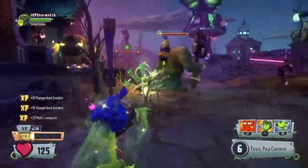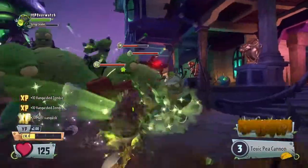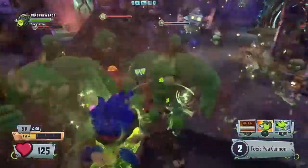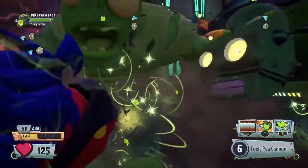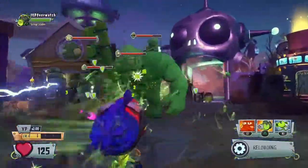No one can damage you — I love this glitch. You have to be very lucky if you're doing this on the zombies side, because the only thing that can disable the glitch is if a Rose turns you into a goat. If she turns you into a goat, the glitch is deactivated no matter what. Also, if you're doing it with plants against zombies, don't use a Rose, especially with the Arcane Enigma — that will disable the glitch.